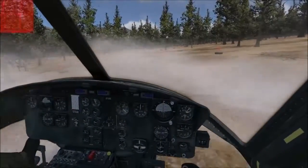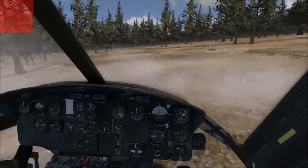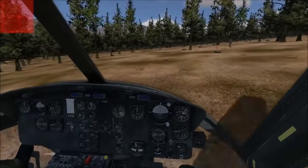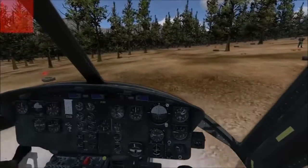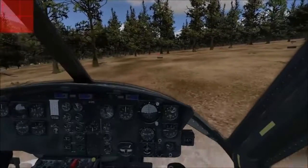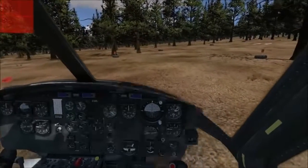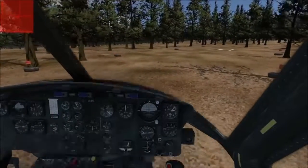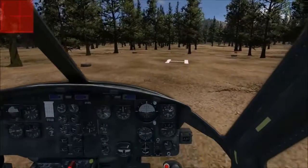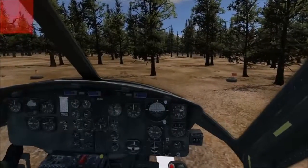I'm in the LZ but I have to taxi to the drop-off point. Now you have to pay attention to your artificial horizon, or ADI if I'm not mistaken, because the hill is going to make you feel like you're not level. You want to favor the left side because that tree to the right is always in the way. Make it nice and slow — favor the left. This hill makes it tricky.